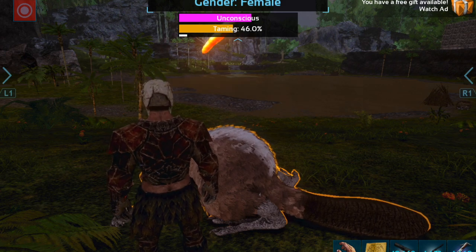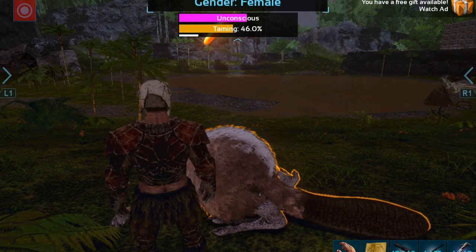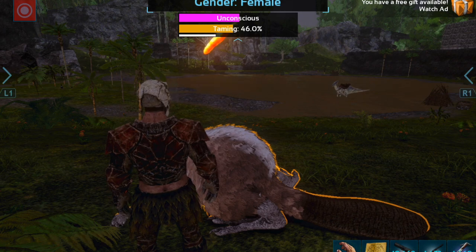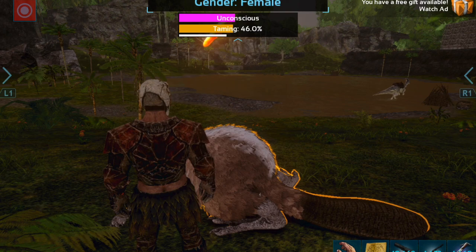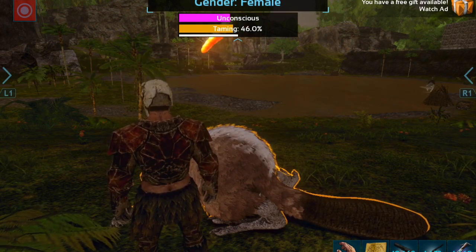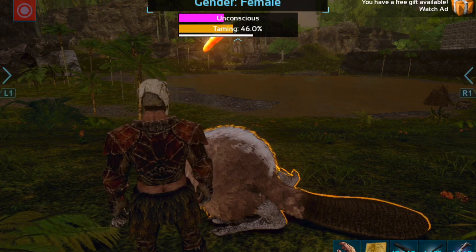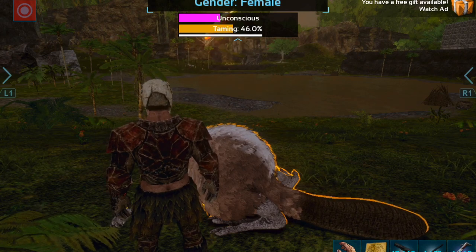This is also a good way of getting cementing paste. When you're constructing a metal base a lot of the parts require cementing paste, and this is a good way of getting it — just be sure to be close to a few beaver dams and every now and again you'll have yourself some cementing paste. I don't know what the regeneration time is for that, but it works.